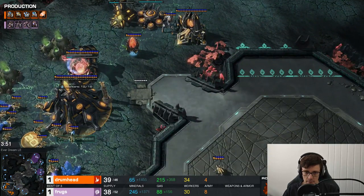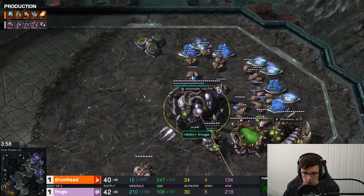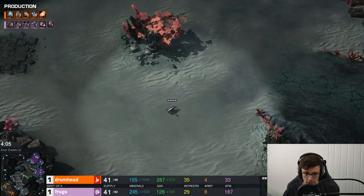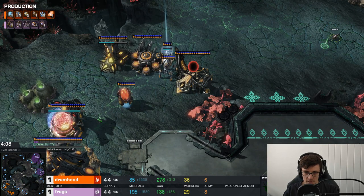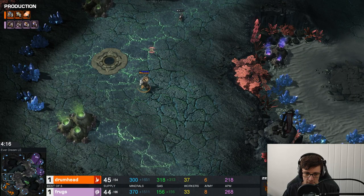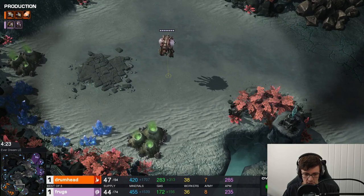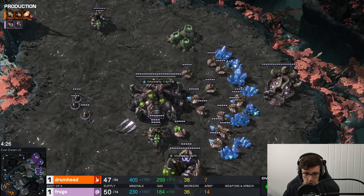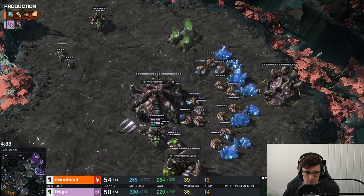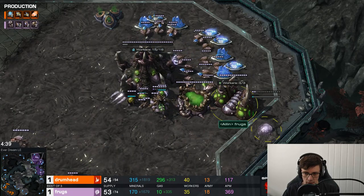He's not going to scout the Roach Warren going down at the third base. Because he's lost this Adept, he's in a really bad position. He's going for Glaive Adept all-in, but this is a very early Roach Warren and a very early lair from Frogs — this might hit Drumhead at a very awkward timing. Playing Protoss against Zerg, you have to be very careful. There are so many ways a Zerg can kill you early, so you need to scout and figure out what's happening.